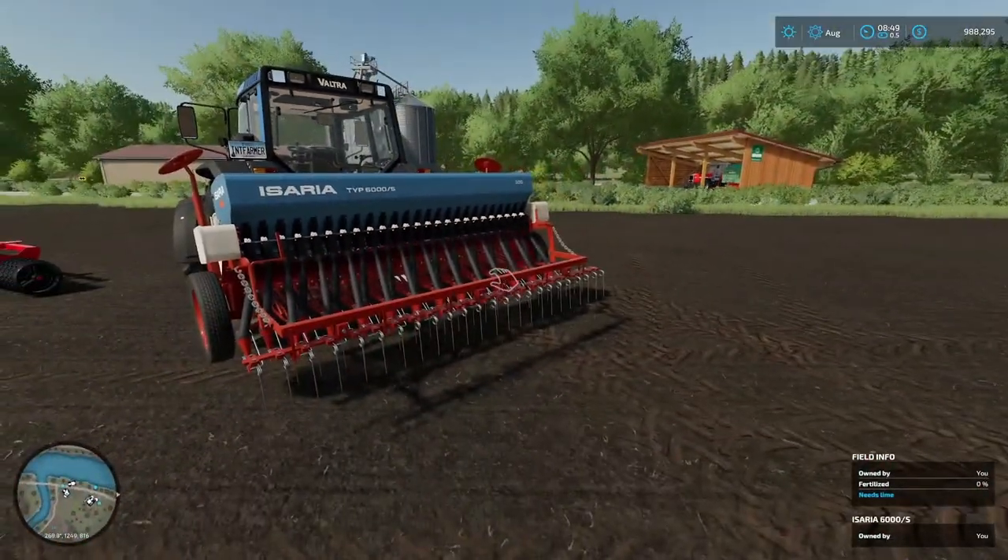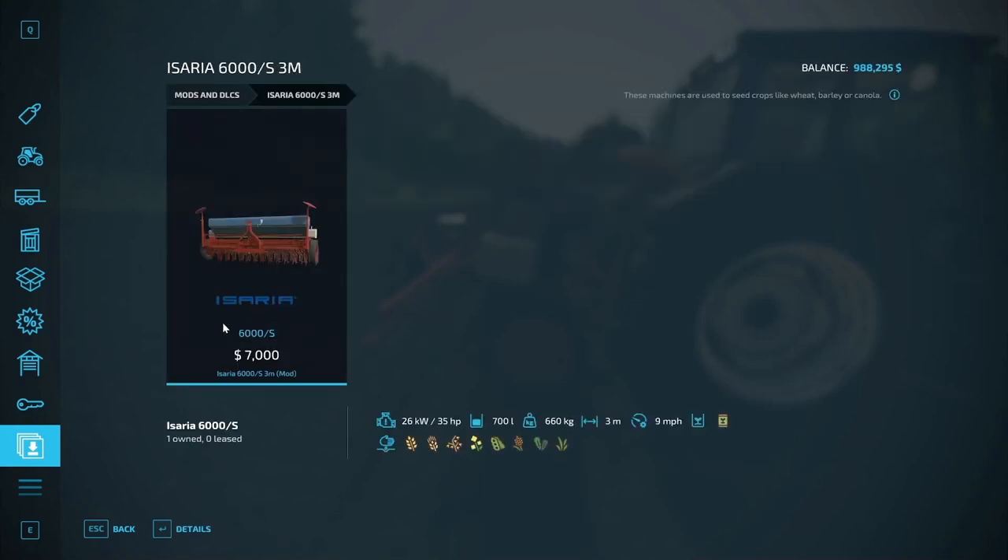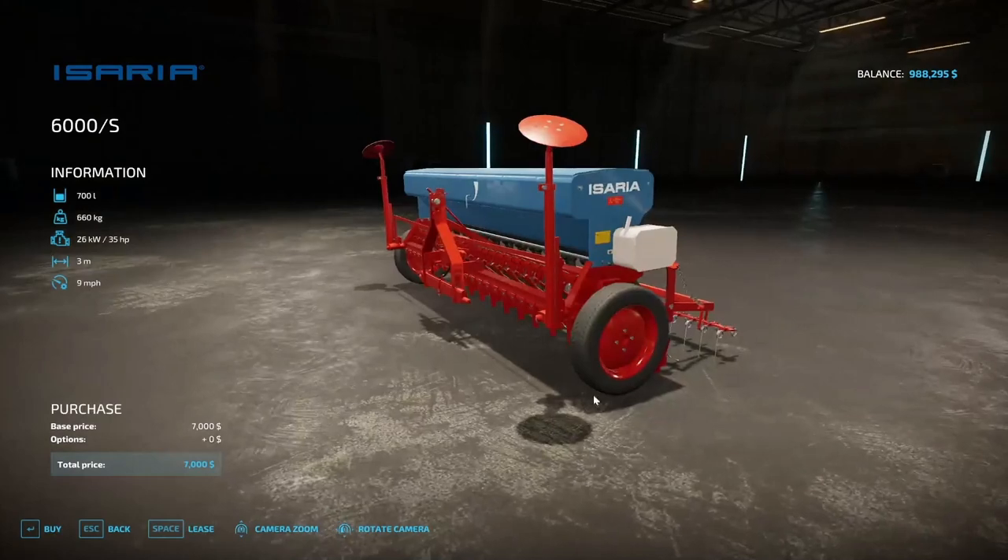Next we have the little Saria Cedar — this would be for small-time farming of course. It's going to cost you $7,000, operating speed of 35 miles per hour, holds 700 liters of seeds and also does fertilizer so you can get both jobs done at once. Weighs 660 kilograms, 3-meter spread, operating speed of 9 miles per hour, and it does all your basic crops. That is by Driver 300 VEM, the A-Serie 6000-S, 3-meter. It'll be in the seeders category and it's cross-platform. No options — it is what it is, you buy it and start using it.